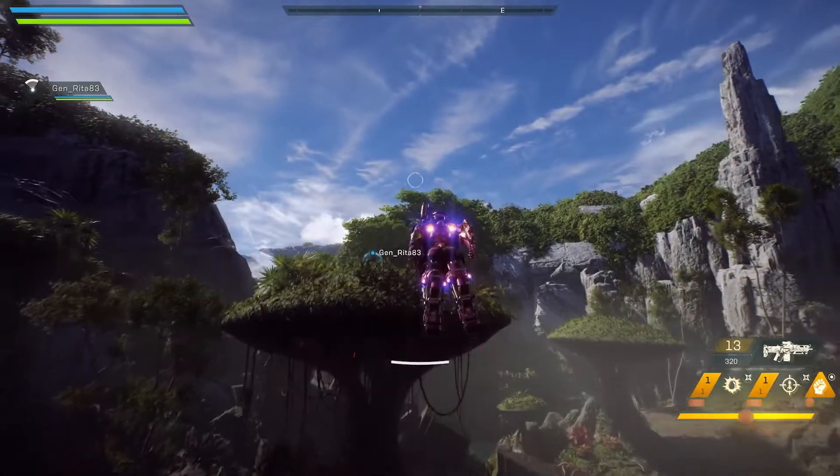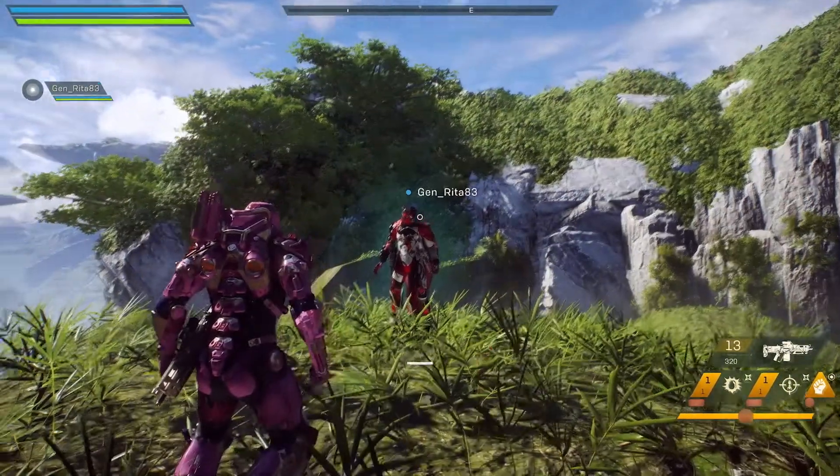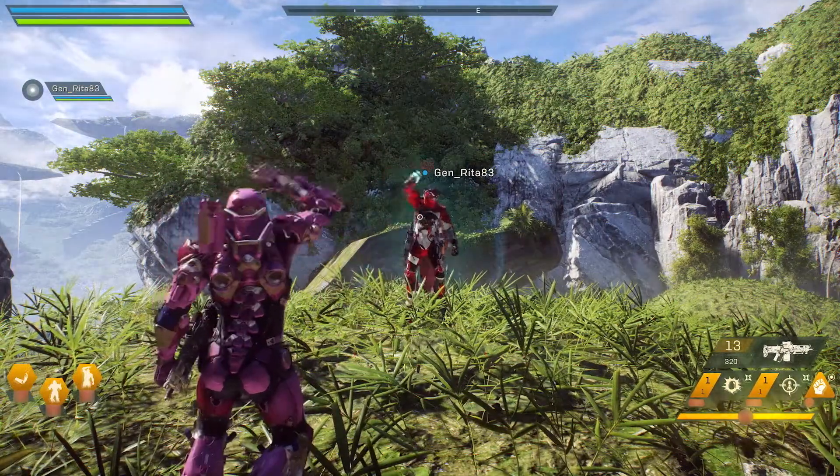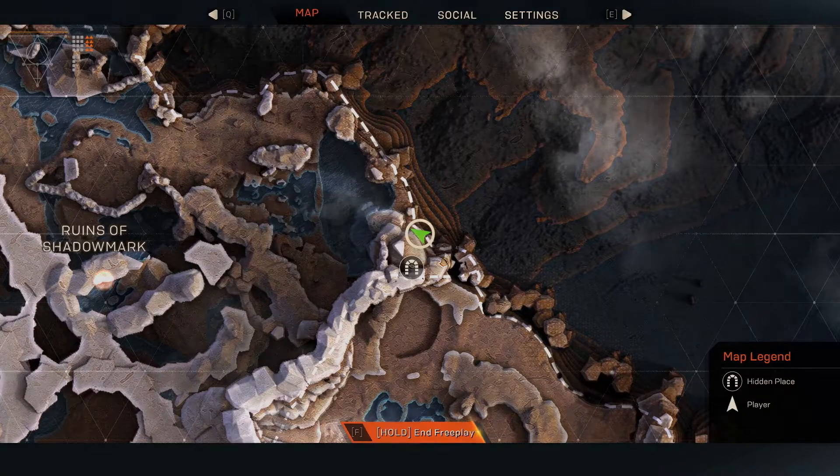In free play, you share the map with up to three other people — team up with them or go at it solo. Once you've completed your outing in free play, all you need to do is select End Expedition on your map.